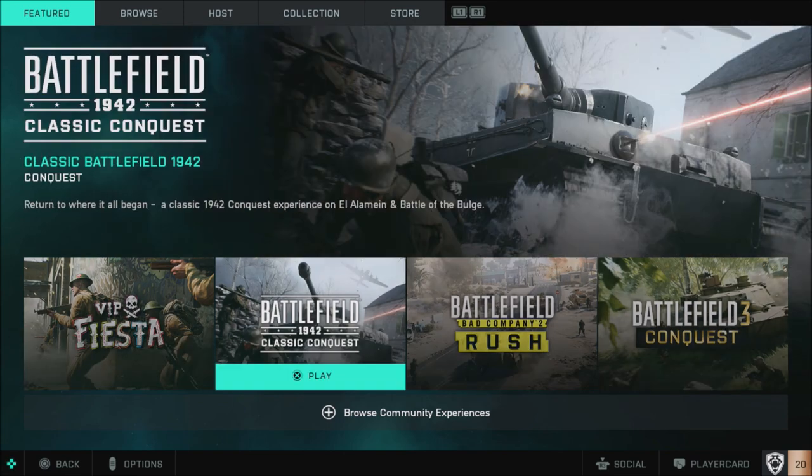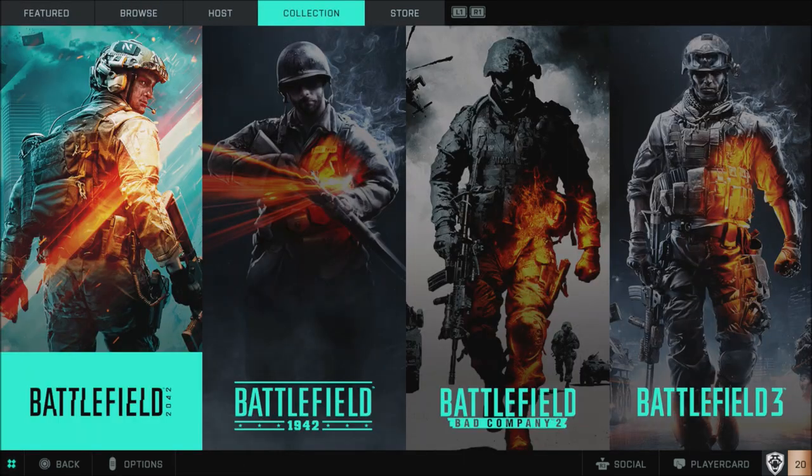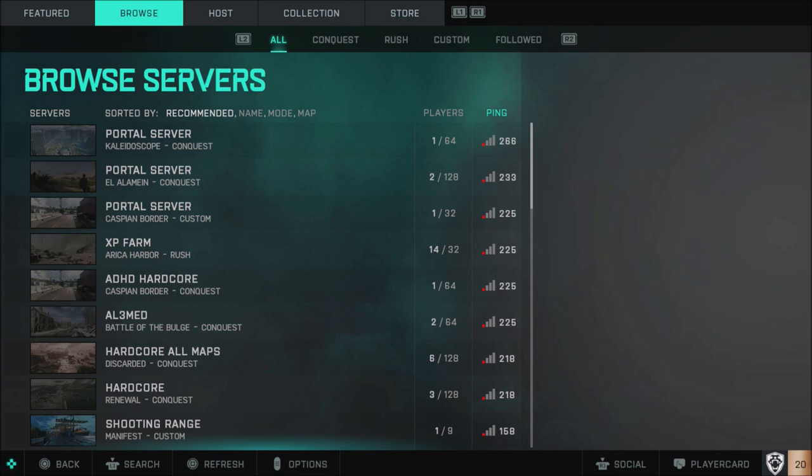Of course, if you want to play some other things, there are options here within the portal. You can go through the collection if you want to play different modes in the portal. But if you actually want to search the server browser itself, this is the only place you can do it. Hopefully they'll give this a look and change this up in the near future.